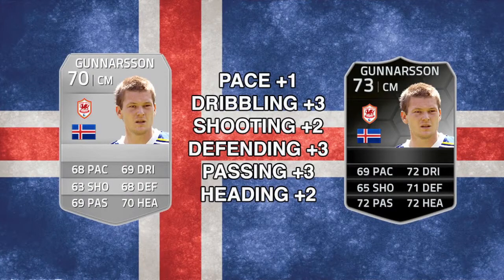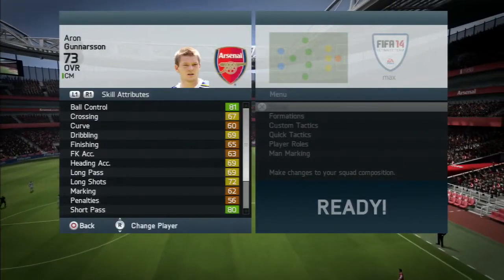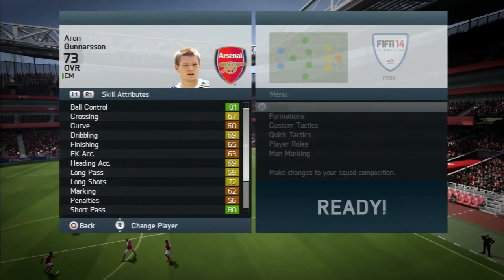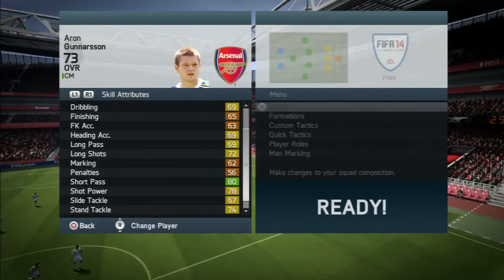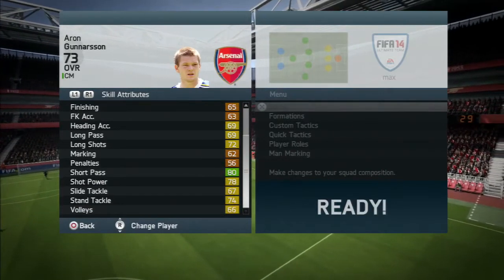How does he compare to his regular card? His pace has gone up by one, his shooting and heading have both gone up by two, and the biggest increases have been in dribbling, defending, and passing, which all went up by three. He's gone up by three points overall. Looking at his in-game stats, his lowest stat is 56 — that's his penalties — everything else is 60 or above.